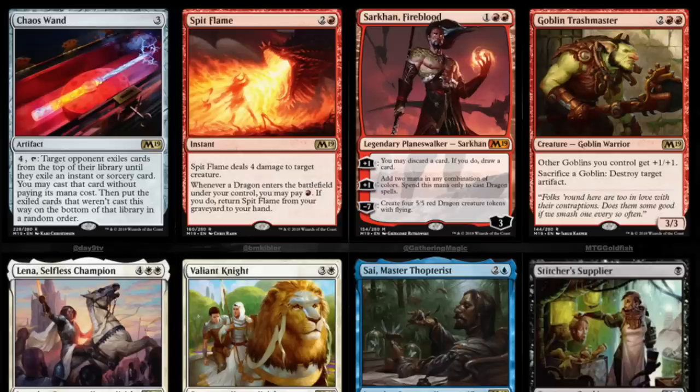Sarkhan Fireblood — that is a very spicy planeswalker. Three mana. Zero: you may discard a card; if you do, draw a card — very Tybalt-esque. Plus one: add two mana of any combination of colors, and spend that mana to cast dragon spells, so you can get huge acceleration. Minus seven: create four 5/5 dragon tokens with flying.